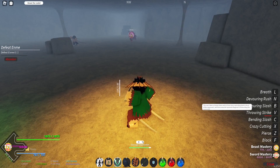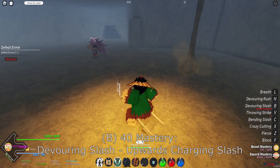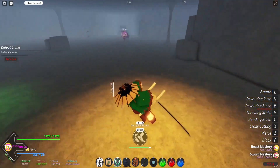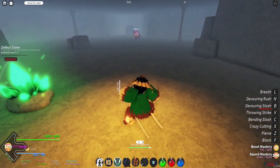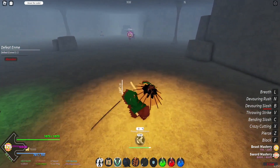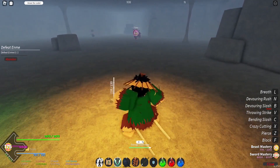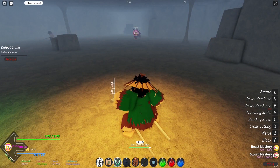At 40 mastery we get devouring slash: the user takes a charge stance, then does a spiraling dash in front of the opponent, and then there's a powerful upward diagonal cut knocking the opponent. If you hold it, it has a dash — I never actually knew that. These showcases teach me things too.